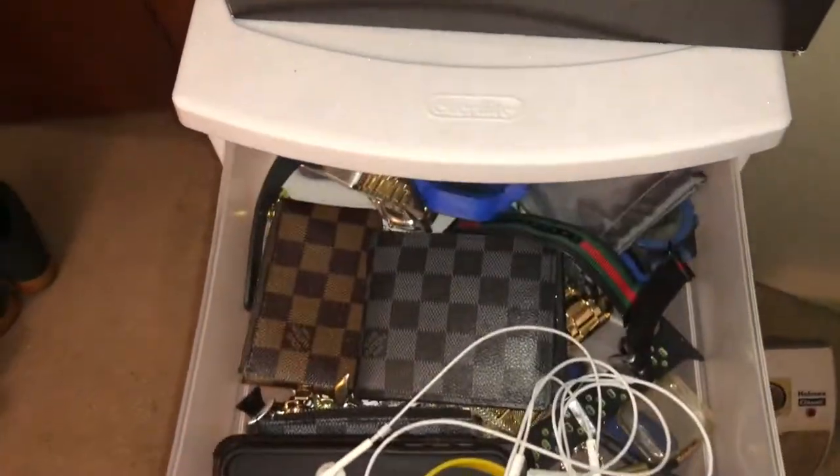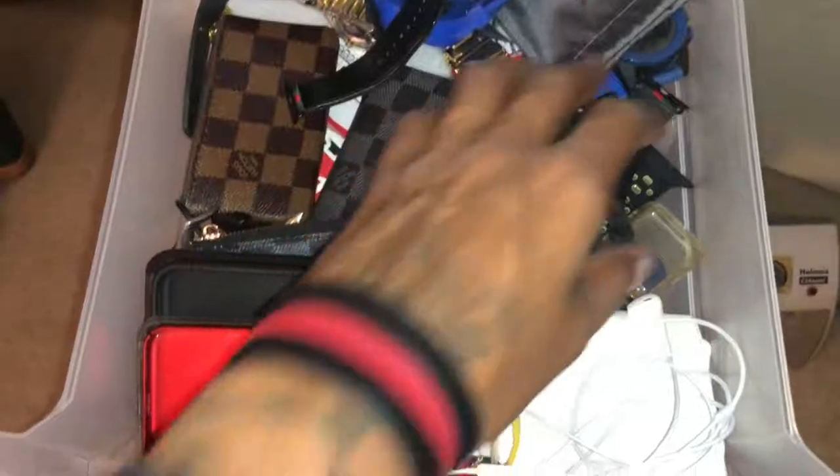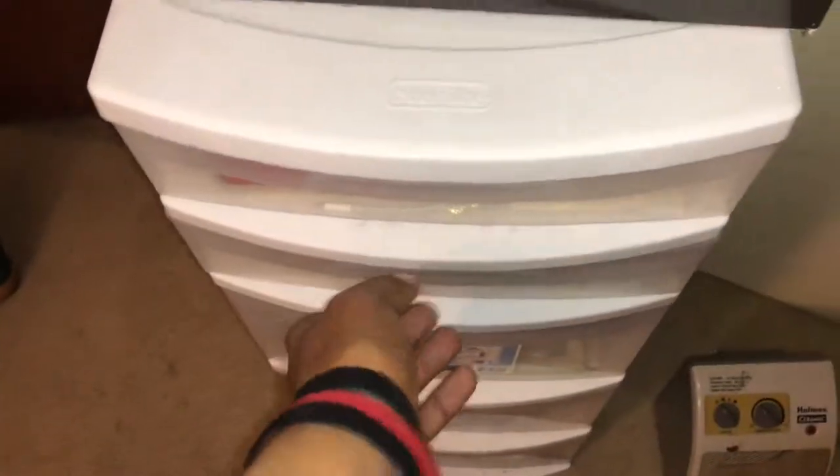We're going to start on the left side of the room and walk our way around. Right here is my backpack for work, and I got a Minecraft Enderman cardboard head right here. This is basically a storage bin with pretty much everything computer and gaming-wise. In this first drawer I got a whole bunch of personal stuff — Apple Watch bands, wallets, phone cases, wristbands, watches, and Louis Vuitton coin pouches.